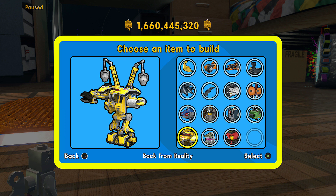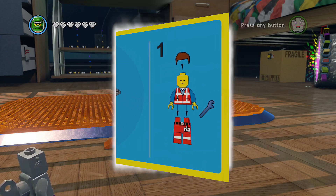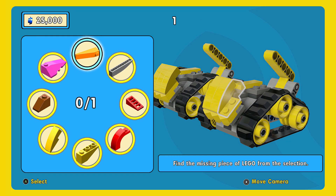Now we're going to build this one — Back from Reality. This was so cool, and they're going to have a building playset that you can buy and put together. I'm thinking about picking it up. I don't know how much it's going to cost though — comment below if you guys know. This one looks really cool and I really want to pick it up. Let's go ahead and build it. We're gonna start off with 25,000 studs.